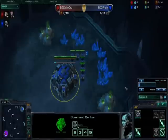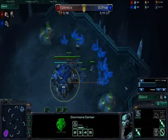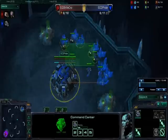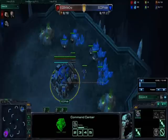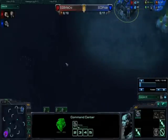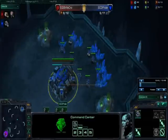Hey everyone, it's Pride again bringing you another replay. This one is EG StrifeCo versus SCD Pride. For Cheese 101 today, the rule will be the three-port banshee. The three-port banshee is essentially: you build three starports, build a bunch of banshees, attack, and you win. It's a good cheese used a lot on the ladder, and this is against StrifeCo, who's a top-tier Zerg in EG.